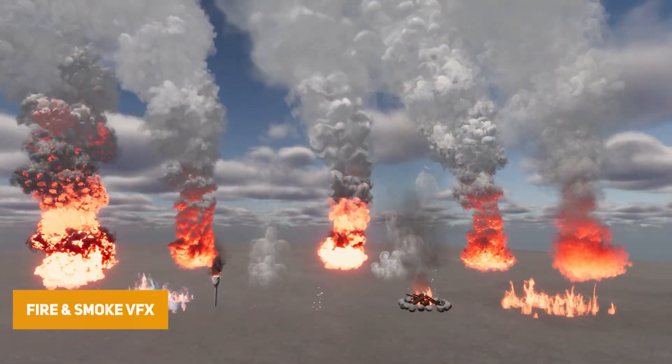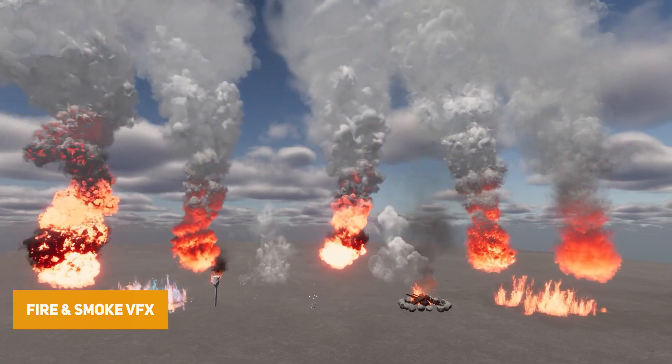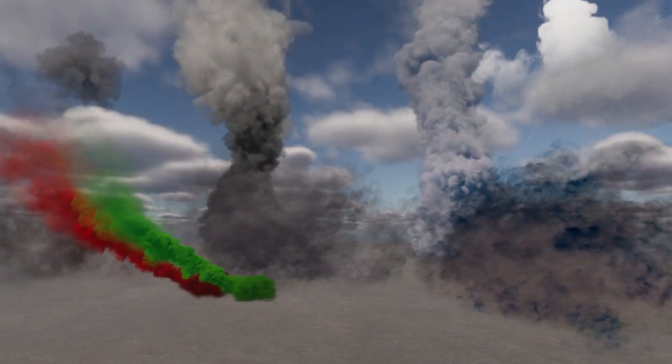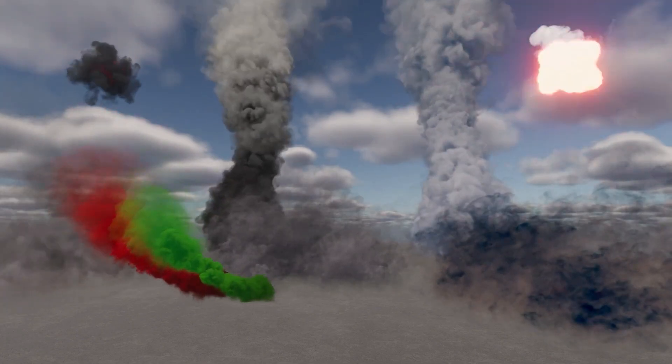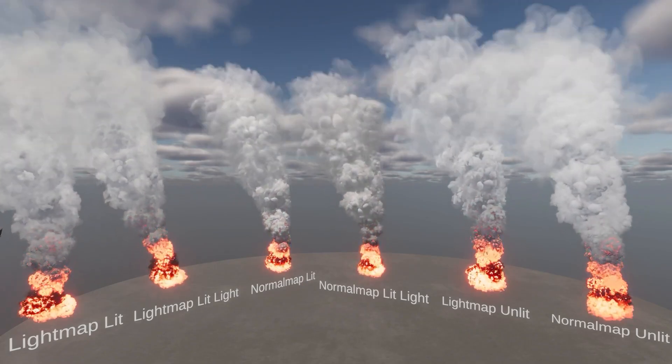The Fire and Smoke Dynamic Nature pack has a good selection of particles across all pipelines — 10 smoke prefabs with 4 variants, 15 additional mixed prefabs for flames, ashes and more, plus 5 different particle shaders that react to wind direction, speed, shivers and gusts.